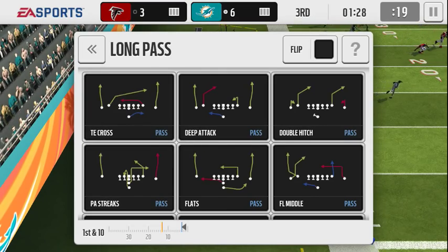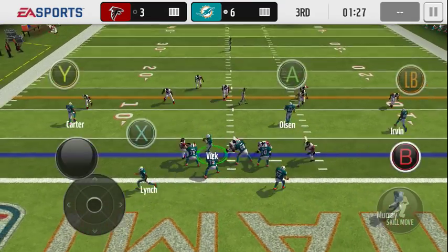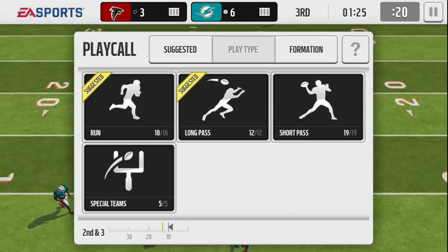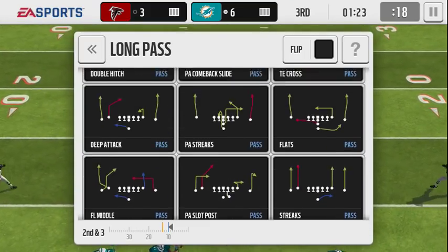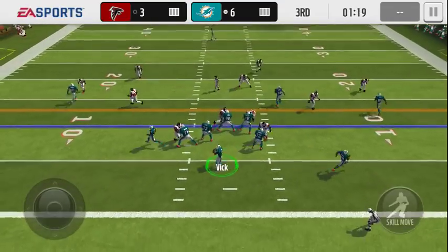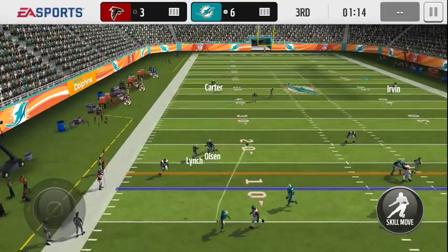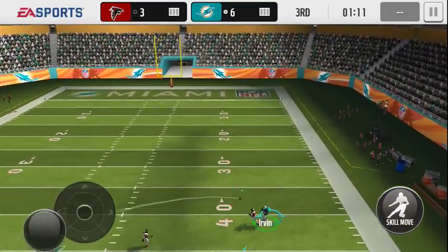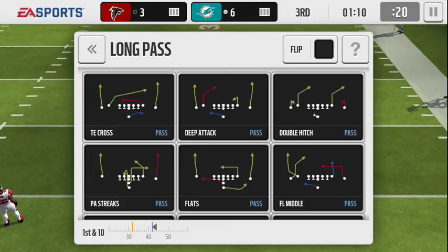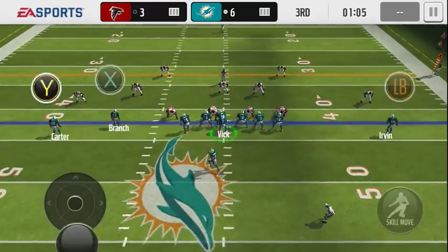We'll see what we do here — actually, we're gonna scramble on this one. I'm gonna throw a bomb, just gonna air it up to someone on a little flats route. Yeah, I'm hitting Irvin — see how hard he can throw this ball. He can sit in the pocket as long as he wants, he's so dang fast. Cross-field pass, 60 yards — Irvin goes up and gets it with a user catch. His throw on the run is just insane; there's nothing you can do to stop it.